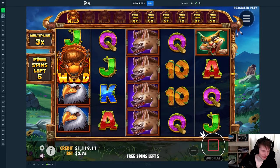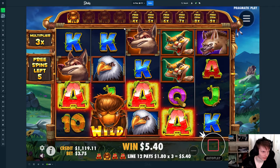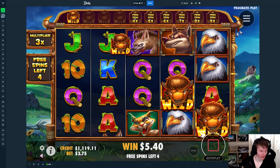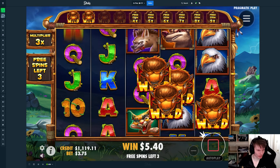This one is not going great right now. We need — wait, so we need five of them for a one free spin retrigger? You better drop three right now.